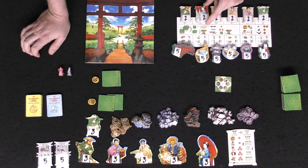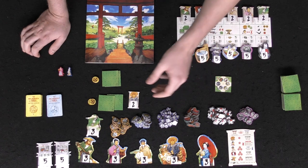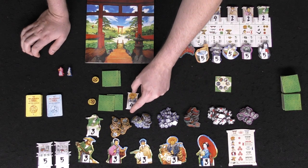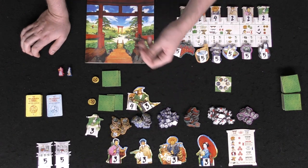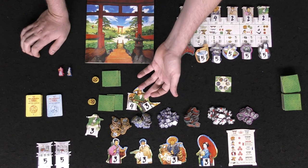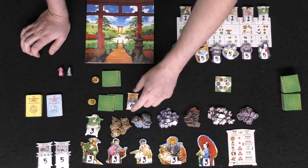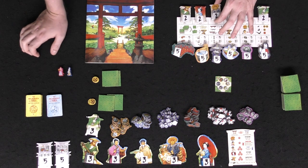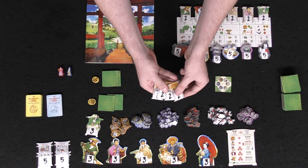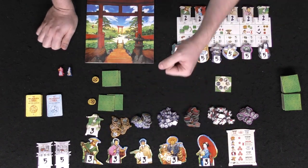When you use a helper, take their vendor tile from the board and place it next to you — it stays there for the entire game. If you use them again you gain up to four points, and the next time you take the big victory point chip. This bonus is only for the first person who uses that character the third time, and it works for every single vendor. As you use the get-help action, you earn victory points.